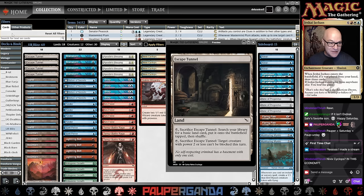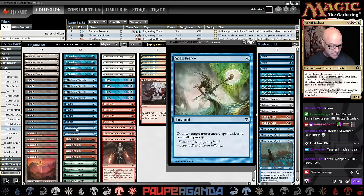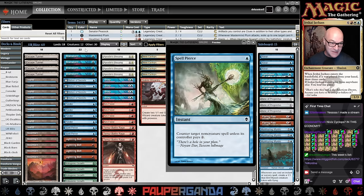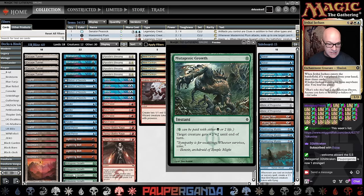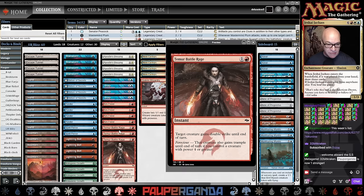We've got four Brainstorm and Ponders to help set up our blue rat, because he rats on all of the secrets — he reveals everything. Two Spell Pierce, very rarely play this card, but super necessary here. Usually you've only got like a one-mana answer. Sometimes you can sit on Dispel and things just go wrong. We're probably going to run into Tithing Blades, and we are running a pretty low creature count, which is also why I'm running this — so we can make two creatures. Four Lightning Bolts, four Mutagenics. The Mutagenic and the Snap are very hard to take out — it's like a free spell that kickstarts everything.